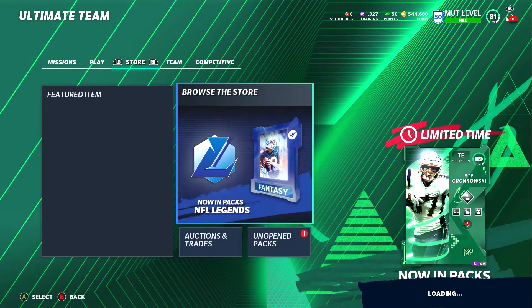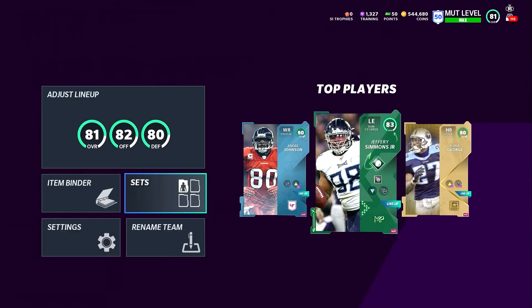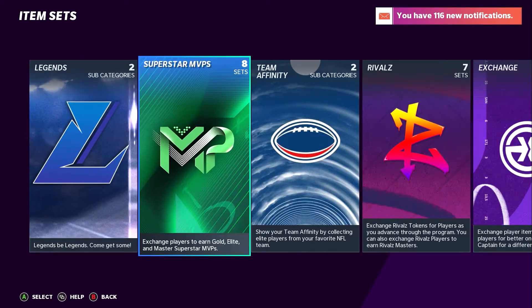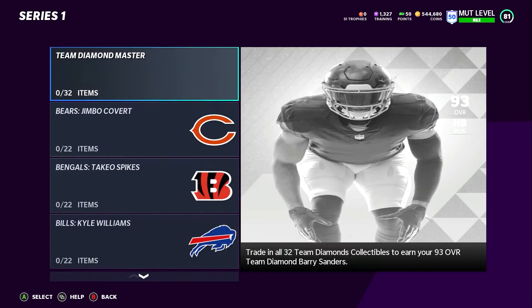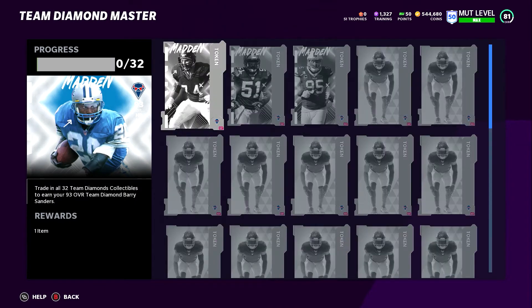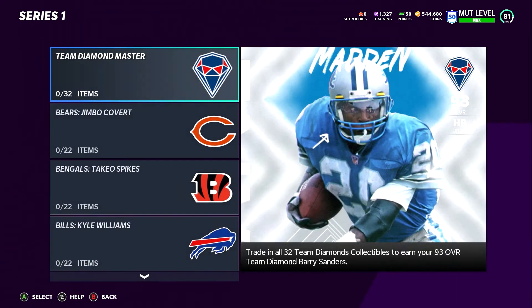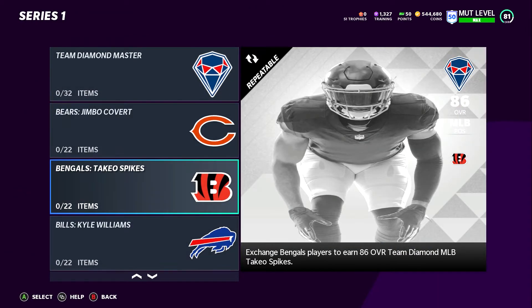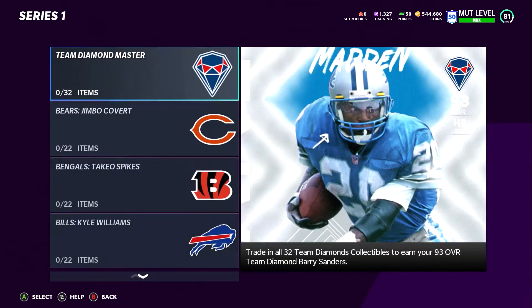This method has a little bit to do with the Team Diamonds and the Barry Sanders set. The master card is going to be Barry Sanders, and once you complete each individual set — Jimbo, Cover, Takiyo, Spikes, and all those — it'll give you a token to put into this set to get you the Barry Sanders card.